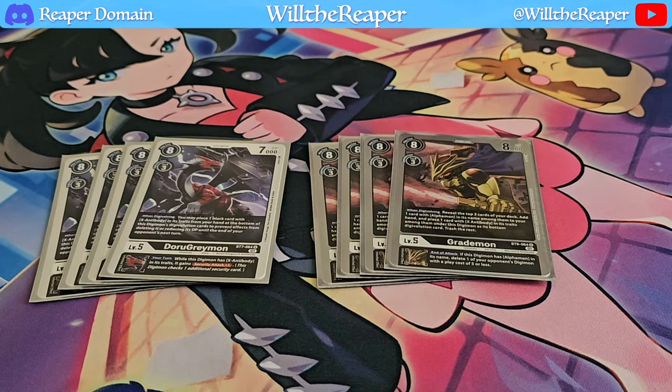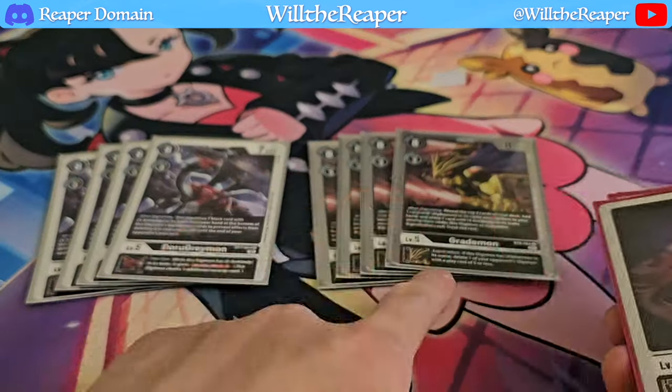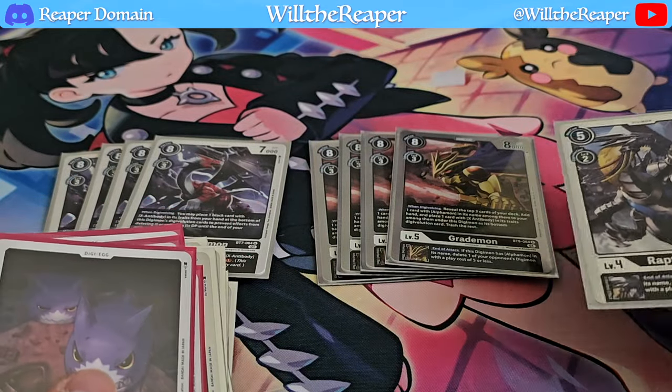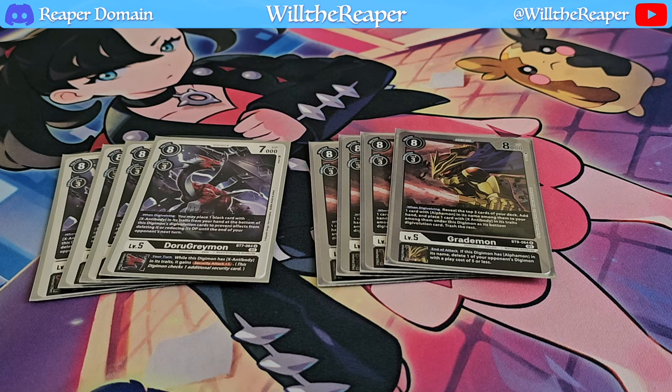We're also playing 4 copies of Grademon, another fantastic X Antibody card. When Digivolving, you reveal 3 cards, add one Alphamon to hand, and place one card with X Antibody in its traits among them under this Digimon's Digivolution cards. Its inherited ability triggers at the end of your attack: if this Digimon has Alphamon in its Digivolution cards, you can delete one of your opponent's Digimon. Combined with Raptordramon's inherited effect, having both under Alphamon means you could delete two of your opponent's Digimon at the end of your attack — pretty powerful for maintaining board presence and slowing down your opponent.